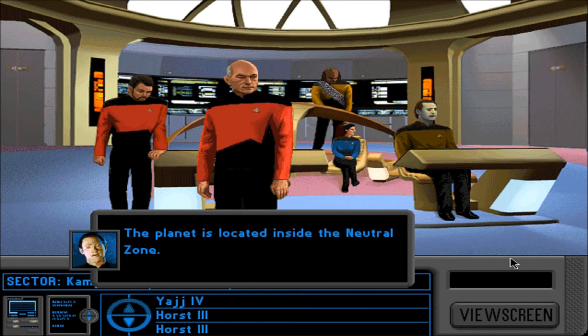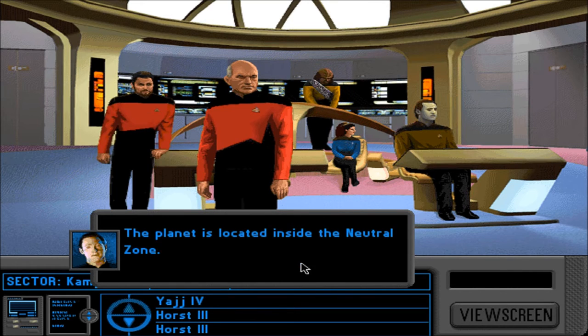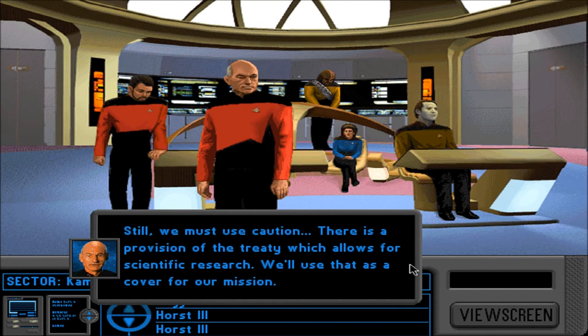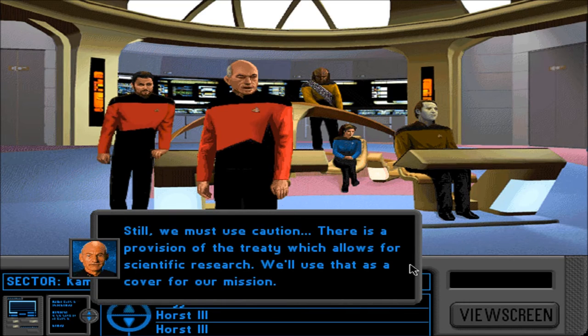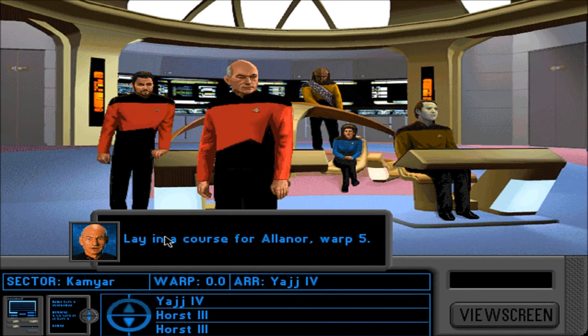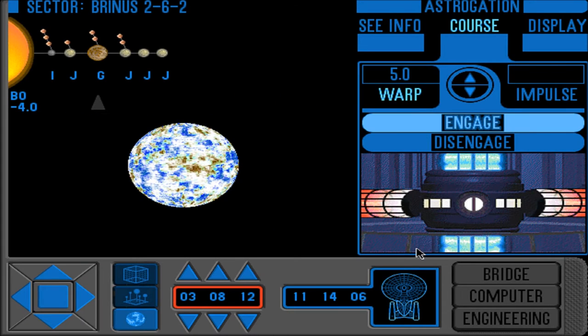Where is Alinor? The planet is located inside the neutral zone. I don't think we need to worry about the treaty at this point. Still, we must use caution — there is a provision of the treaty which allows for scientific research; we'll use that as a cover for our mission. Always thinking diplomatically. Mr. Worf, inform Starfleet — aye sir. Lay in a course for Alinor, warp 5. Let me save the game first. Engage!